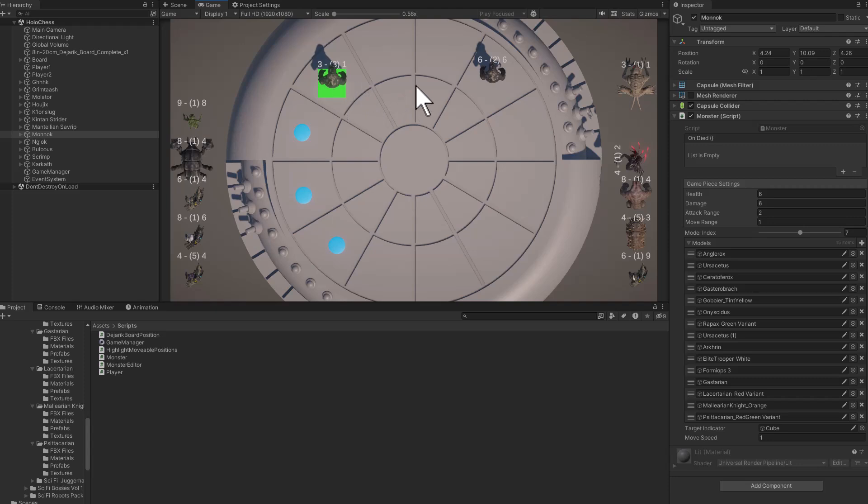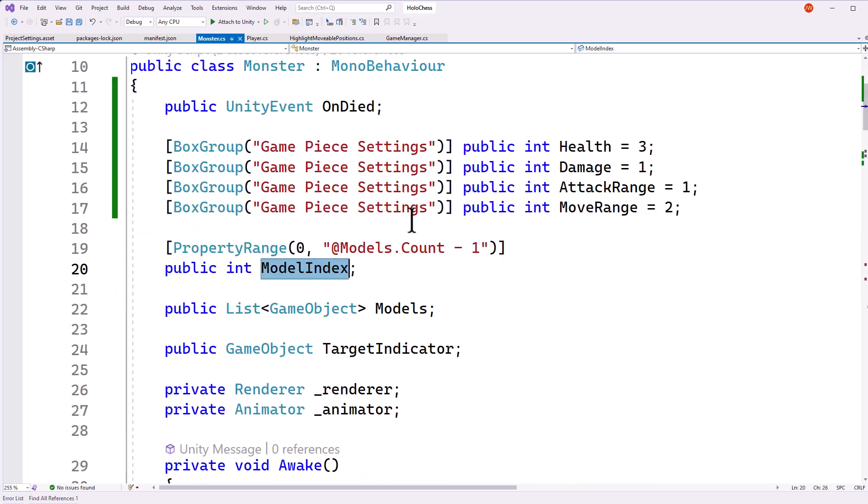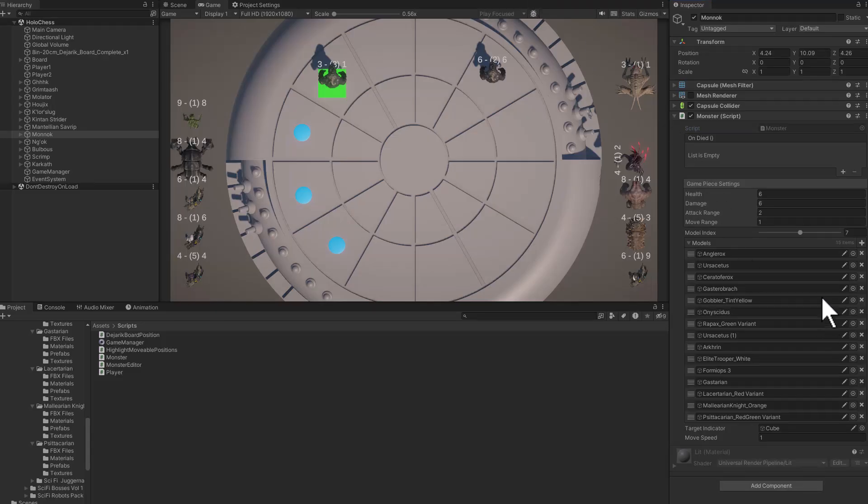Which is what I want to talk about next. But first, let's look at the code for this monster. In the monster, there's an OnValidate that sets the child model to be active if the model index matches our model index — which is what that slider is set up to. The slider uses an Odin-specific range so it can dynamically give a maximum value by reading the model's count minus one, so I don't have to go in and update the code manually.